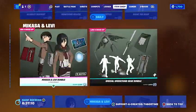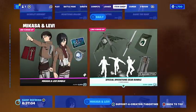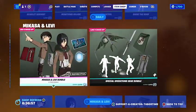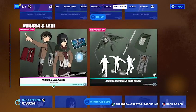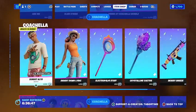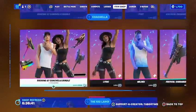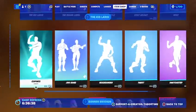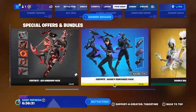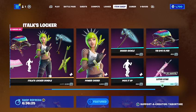The Mikasa and Levi bundle is still here — I think it's the Attack on Titan collab, though I couldn't remember the name. The Raccoon City Survive Resident Evil stuff is still here, Coachella stuff is still here, and the Roy stuff is still here too — buy it soon because it might be gone. All the emotes, banner items, and packs are still available.